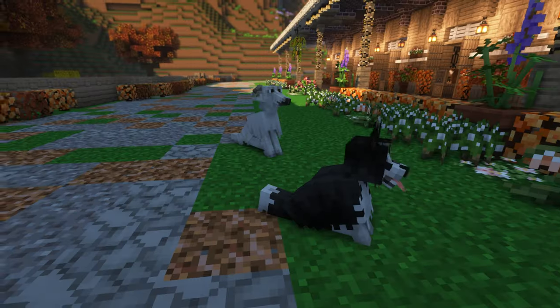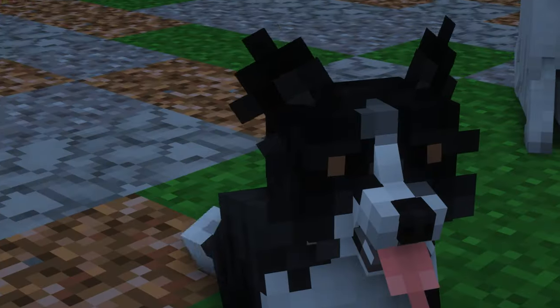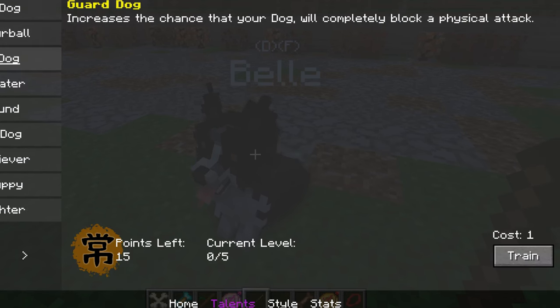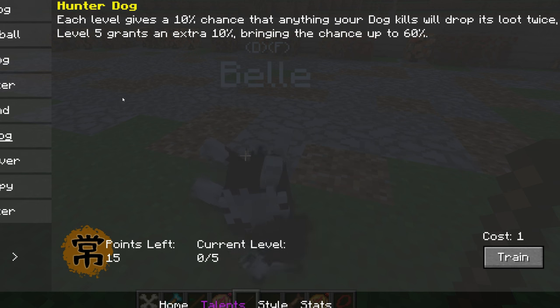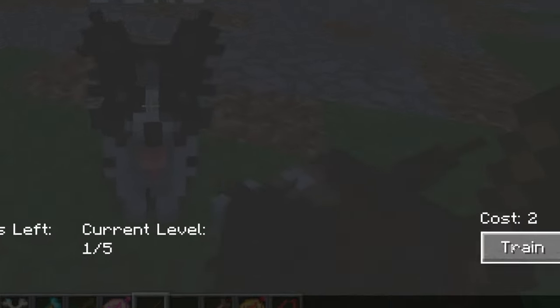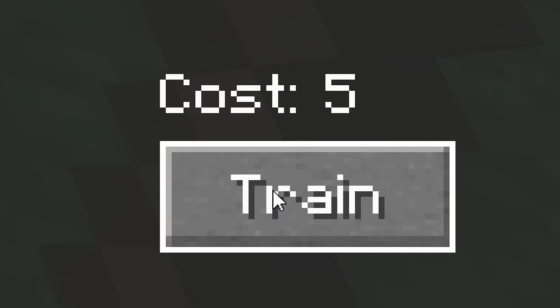Look — when you make them stand up they hop up! That is so cute, like my little Minecraft Pokémon. I've always wanted realistic Minecraft mods like this. Okay, talents: Guard Dog increases the chance your dog will completely block a physical attack. Hunter Dog gives you a 10% chance per level that anything your dog kills will drop its loot twice — level 5 grants an extra 10%, bringing the chance up to 60%. Shepherd Dog: hold the shepherd's whistle and all trained shepherd dogs in docile mode will rustle up nearby livestock.